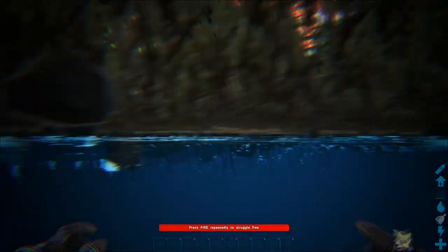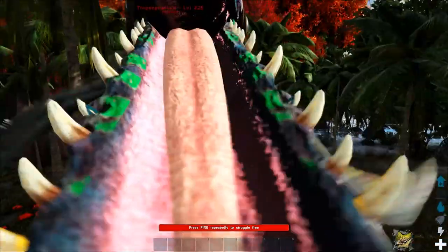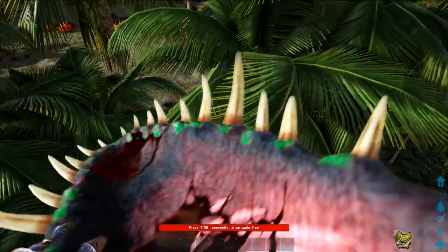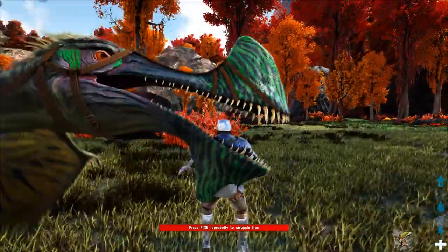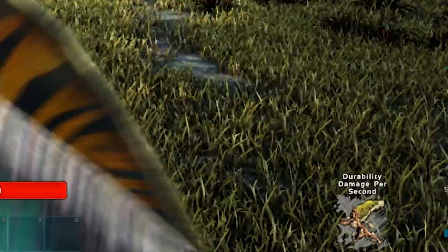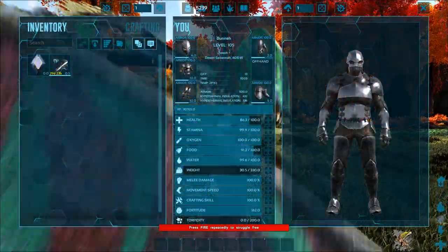The Tropiognathus' right mouse button can be used to pick up and carry small creatures and survivors just like many of the other fliers in Ark. The only difference is that survivors who are picked up are given the option to escape if they struggle enough, similar to the mechanics of a Bloodstalker. If an enemy player is bitten while being carried, they're given a debuff that will persistently decrease their armor's durability. On average, it takes about 30 seconds for a full set of base flak armor to shatter from a single Tropiognathus bite.